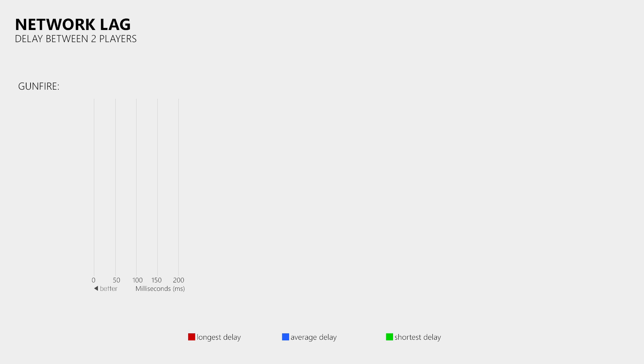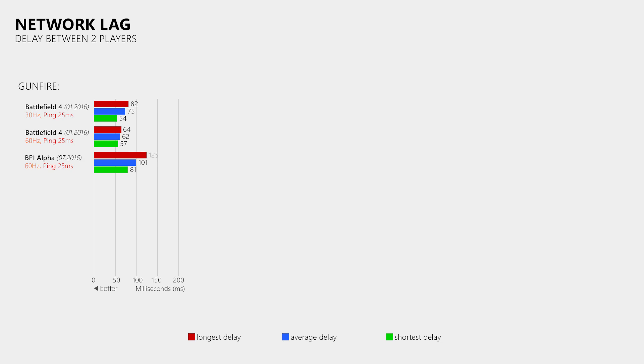To find out if DICE improved the netcode in Battlefield 1 we will also compare it to its predecessor. When I did this test on a 30Hz tickrate Battlefield 4 server, the longest delay I measured was 82ms, the average was 75ms and the lowest measured delay was 54ms. On a 60Hz tickrate server the longest delay was 64ms, the average was 62ms and the lowest was 57ms. The Battlefield 1 alpha could not impress with the longest delay of 125ms, an average of 101ms and a shortest measured delay of 81ms.